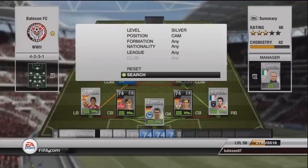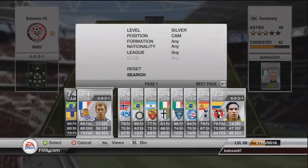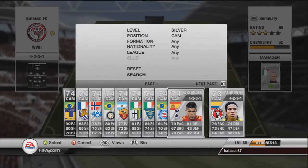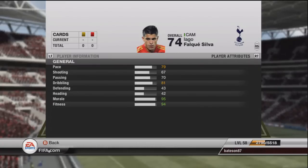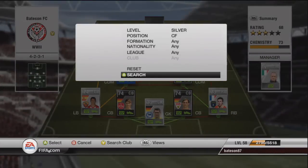Moving on to the CAM — this guy plays for Tottenham and his name is Falk: four-star skiller, decent pace. I accidentally bought two of him; one at DM, but then realized his defending was a bit low at 43 for a defensive mid. He's got 70 passing, 81 dribbling, and 79 pace — well worth the buy, one of the best players in the team.